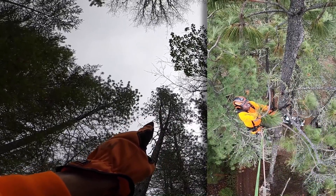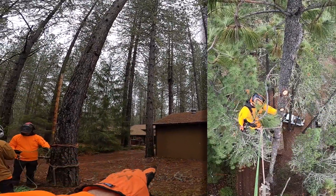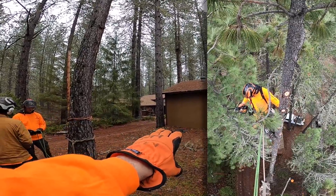I'll set a lowering line and my climb line in the left side, then drop down a bit and start stripping up the tree on the other side — the other co-dom. We'll probably lower a top out because of this building, but I think I'll be able to free fall all the limbs and stuff right in here for that side.